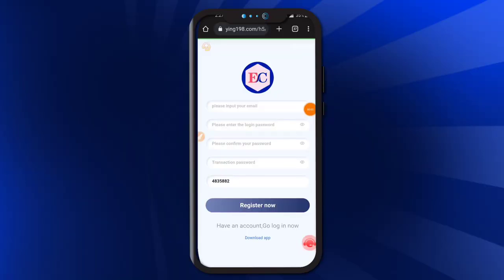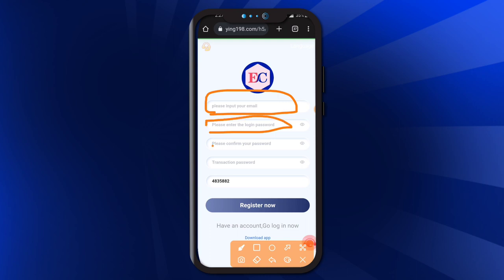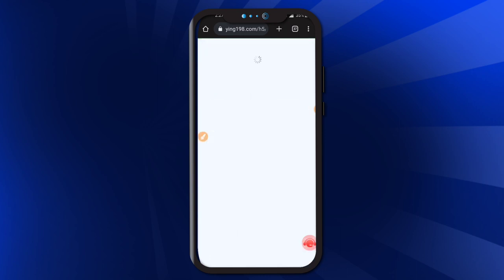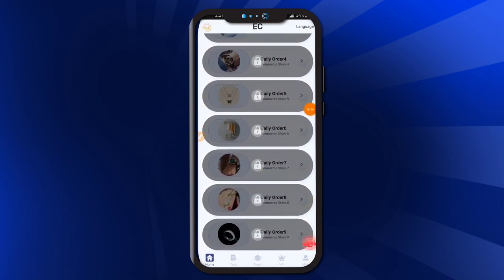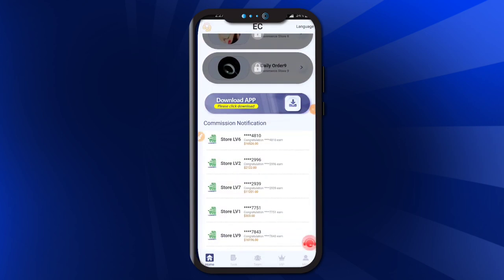Hey guys, today I'm telling you about the best application of 2022. First of all, we register on the application — type your email ID, then login password, then confirm your password, then type your Excel password, then click here to register. After the registration process, your registration is completed and here is a confirmation notification.